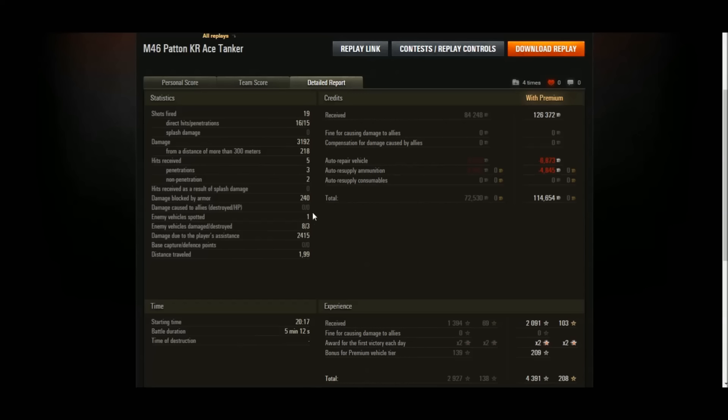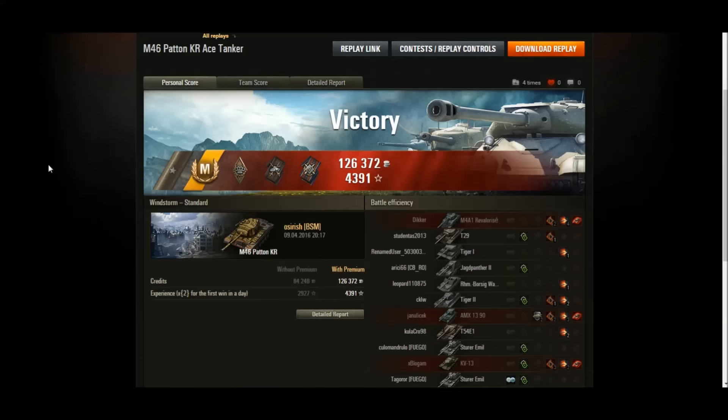Only one tank spotted, surprisingly, but eight damage blocked, three destroyed, and 2,415 assistance damage — because I was tracking enemy tanks and playing on the front line spotting for my allies. We earned 114,000 credits, which isn't bad for a Tier 8 premium tank. I've actually had higher damage games in this tank, but because someone else was spotting, I didn't earn as many credits. I think it's a very solid premium tank. Personally, I think the Mutz is probably a little bit better because it has more chance of bouncing shots with its turret armor and sloped hull. But I like the Patton KR — I don't think it's a terrible tank. If you've got a Mutz, you'll probably prefer driving that, but this isn't a bad tank.